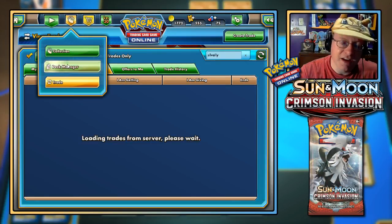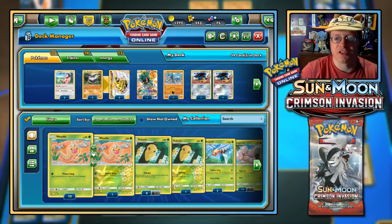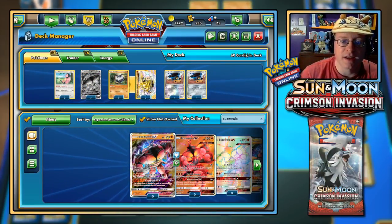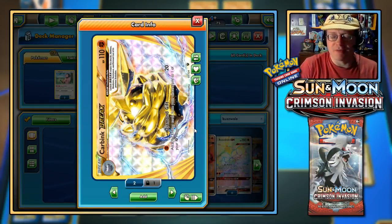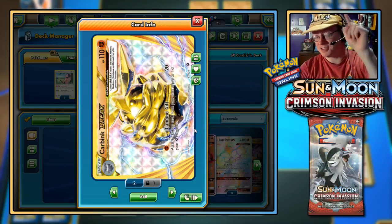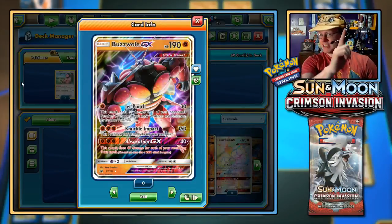We can't do any of these trades right now, unfortunately. So let's go to the Deck Manager and I'll show you my deck ideas. Forget the Marshadow — this Buzzwole deck idea uses Carving Break. Diamond Gift: for one Fighting energy, does 20 and attaches two energy cards from your discard pile to one of your Fighting Pokemon. That doesn't say basic energy, so I'd combine that with getting Strong Energy into the discard pile to power up Buzzwole GX on the bench.